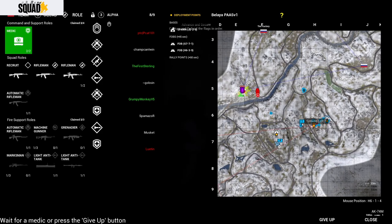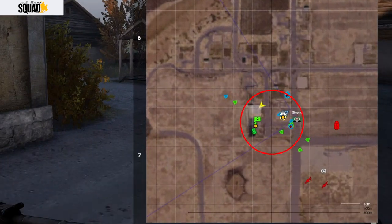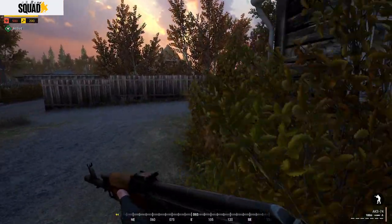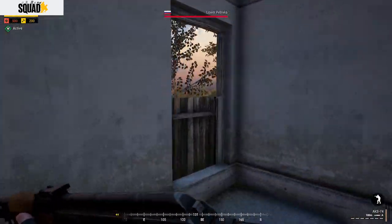Try to join a squad that is half or nearly full and choose a basic class. On the map, your respawn points are the yellow dots, and there are two different kinds: a FOB and a rally point, but they both look the same — those yellow dots on the map. A FOB, or forward operating base, is a point that can be constructed by a squad leader, allowing you to respawn there without penalty, but it does still use tickets.